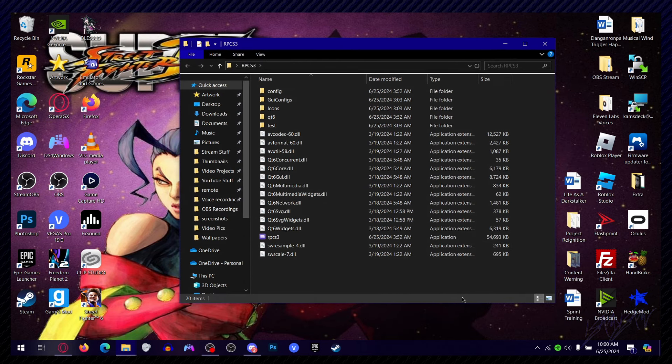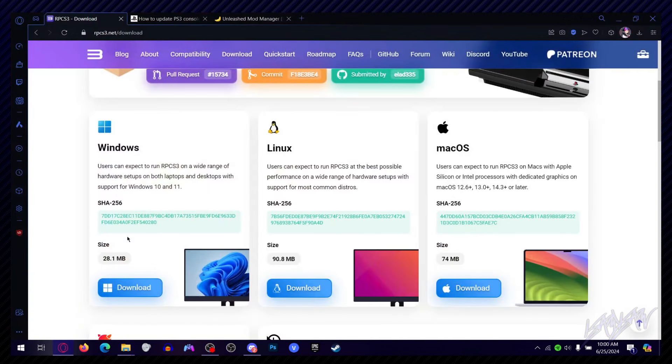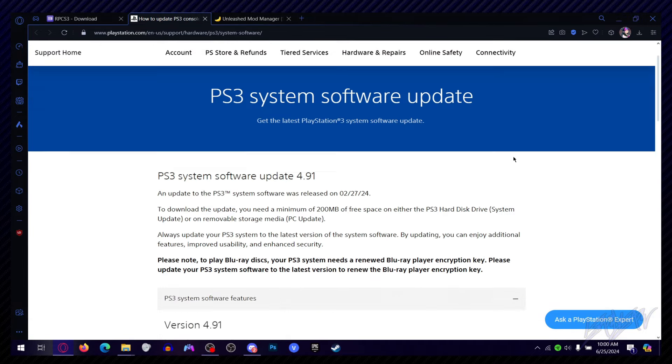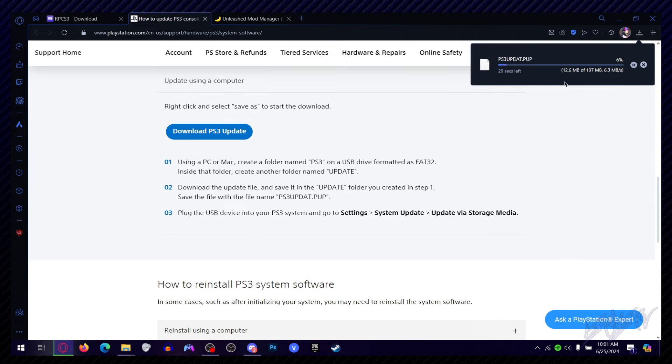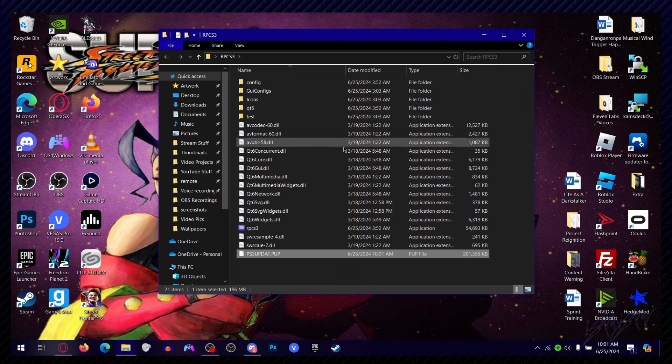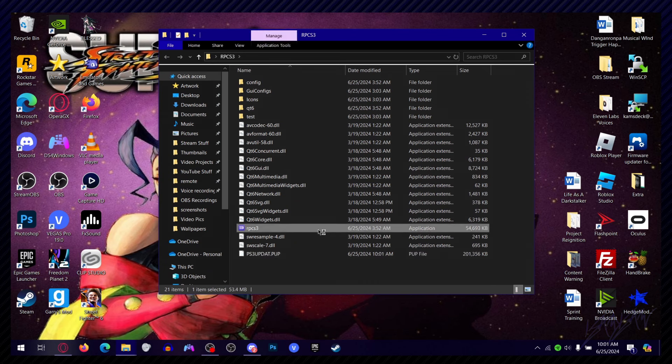Now you want to get the firmware update. You're going to have to download this. Come to this webpage, scroll down, go to Download PS3 Update, and let that download. It's going to appear in your downloads folder and you'll need to use it in a bit. So let the file download — you're going to see a file called PS3UPDAT.PUP. I'd suggest putting it in your RPCS3 folder just to keep things organized. Then go ahead and open the emulator itself.